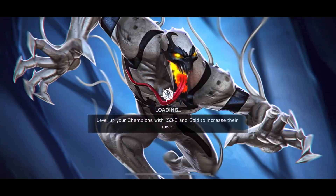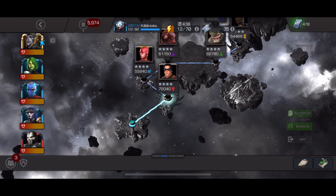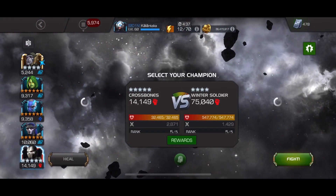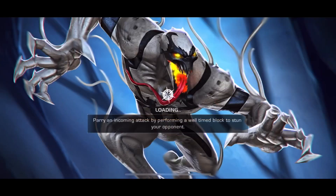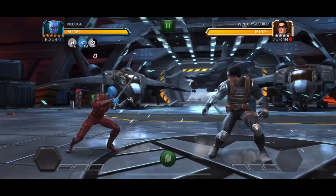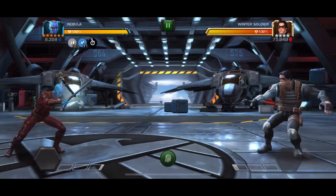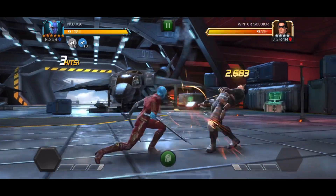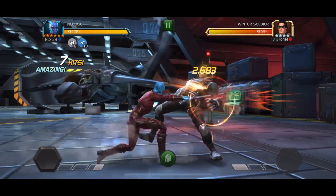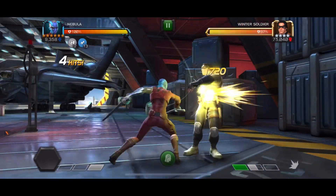Hey guys, welcome back to the channel. This is Nebula and her pre-fight abilities. She basically has three different play styles that I like to use. The first is just block, parry, 20 shocks — boom, fights over most likely. But if not, you will have to block a lot more. That's the first play style that's widely used on YouTube and most videos.